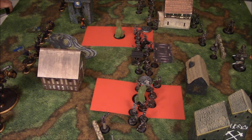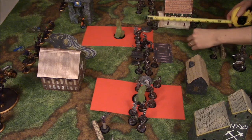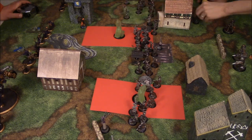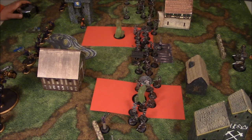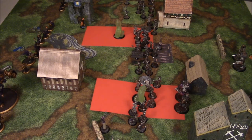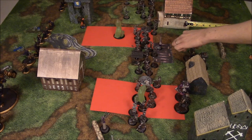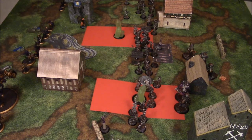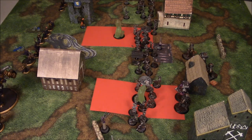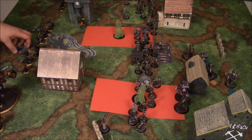It's going to be kind of hard to see, but there's a unit of Clockwork Angels down at the bottom, and another one deployed behind the house at the top — they're also moving up. He made a little mistake with how close the Jacks were to each other, so one of the Jacks was able to run up while the other just walks up. Otherwise, Axis puts up the Onslaught spell, and that is really the first turn — just running everything up there.